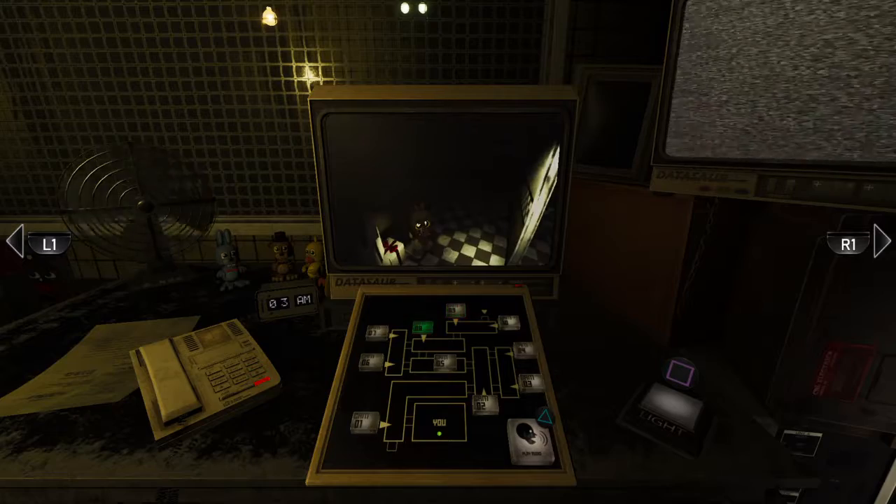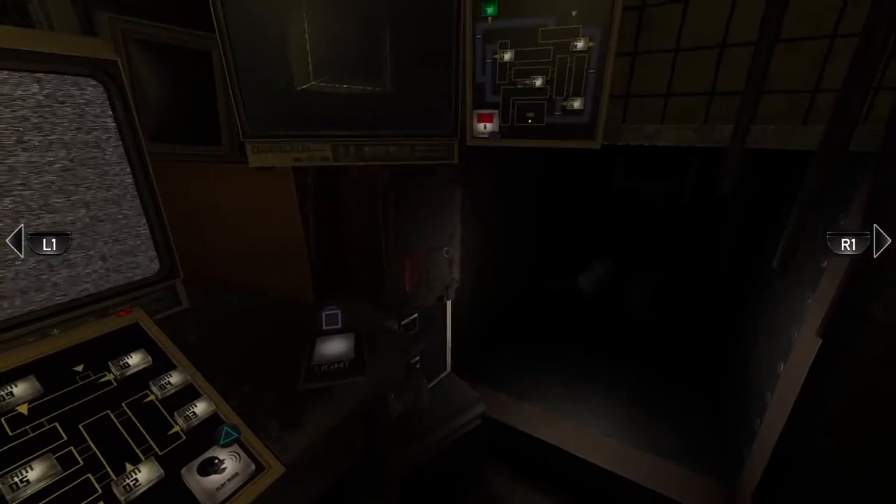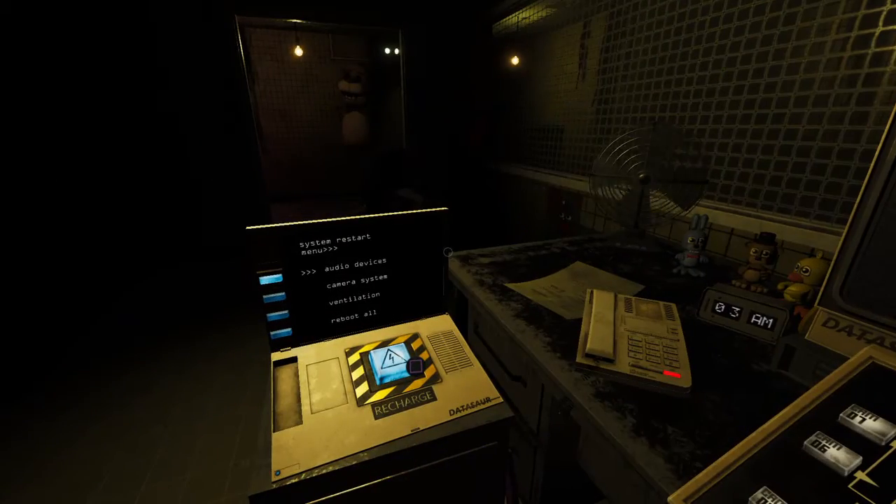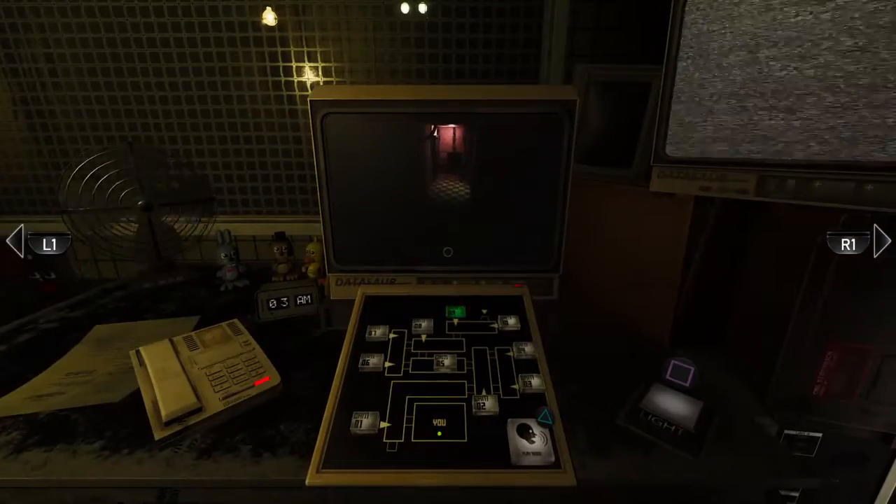We're now just getting comfortable with the new setup. You can check the security cameras over to your right with the click of that blue button. You can toggle between the hall cams and the mid cams.